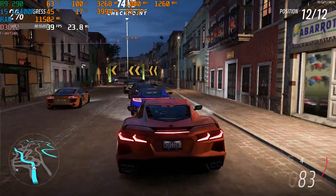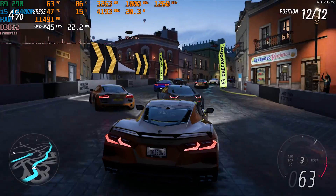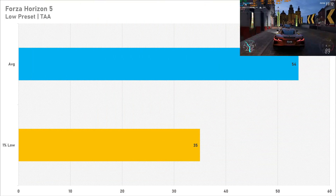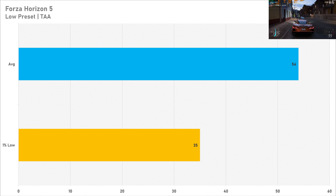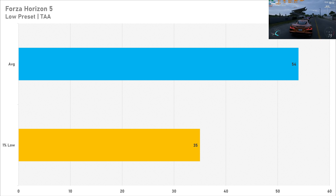Forza Horizon 5 was the most disappointing game today as it was plagued by issues. Set to the low preset, it netted 54 fps on average, which doesn't look too bad, but the 1% low of 35 fps indicates stuttering — and that was the main problem. It was just a stutter fest. I retested after restarting the game and PC and the same problem persisted, so I think this is either a hardware or driver issue with the R9 290.